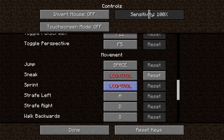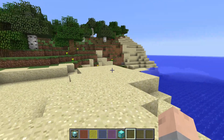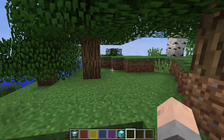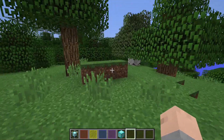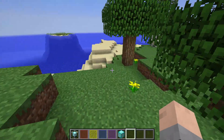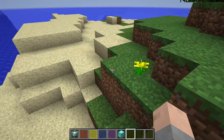So sneak will be control, and then in the selector you can go in — there are two things — and then sprint would be shift. People do that mostly because a lot of other games, like Grand Theft Auto or other shooters, have shift as the sprint key. So you get used to holding down shift to run. And then control is the sneak key, which to a lot of people makes a lot more sense.